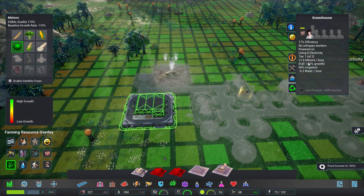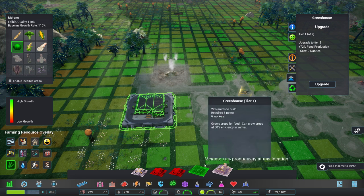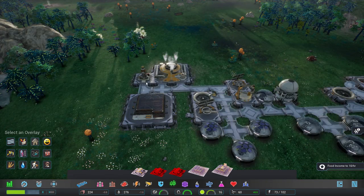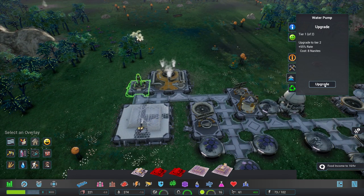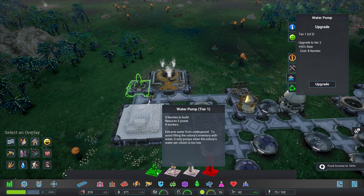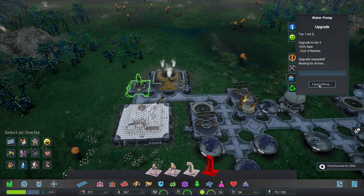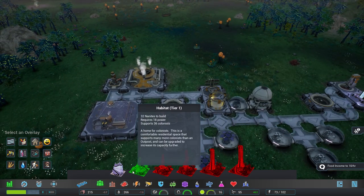Fall growth is 100 percent - 1.6 melons an hour. If I upgrade it'll cost 9 nanites for a 72 percent boost. Only 22 nanites to build so sure, let's go for that - it's a fairly good return. For water, upgrading for 8 nanites gets an extra 55 income but a 100 percent boost for 9 nanites requires four extra workers, and we haven't got nearly that many.